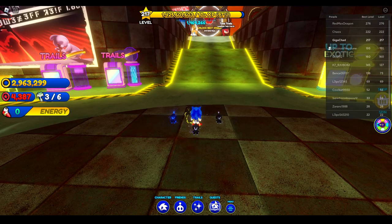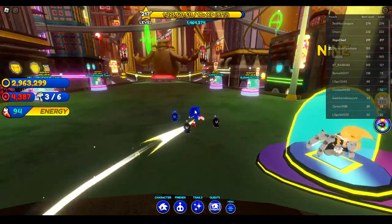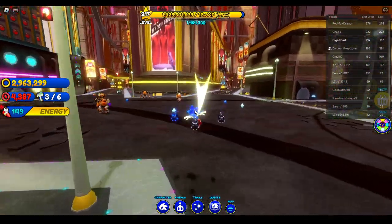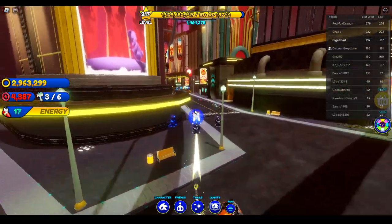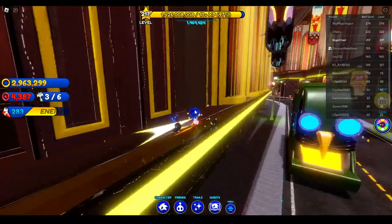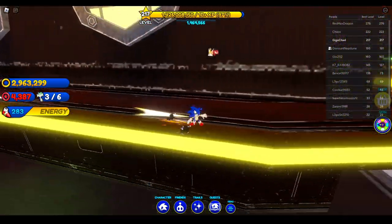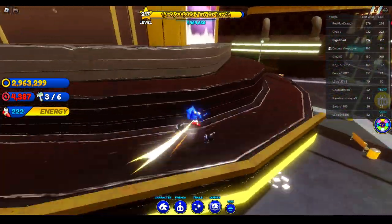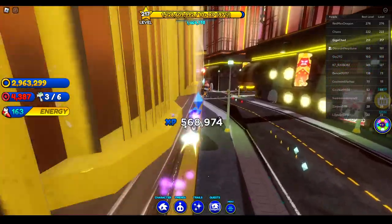Nine's next quest is Railgrind Recharge. You earn rail points by just grinding on rails. What I would recommend is there's a big building here which has a rail looping all around it. I would just hop up to this rail and grind along it, then jump over, get back on it, and keep grinding until you've completed the quest. You get railgrind points only if you have the quest active.